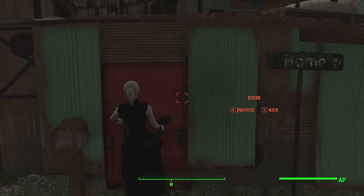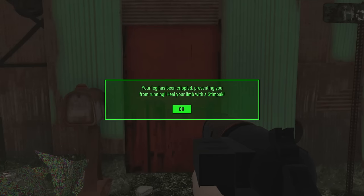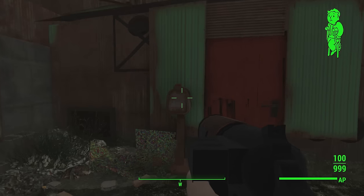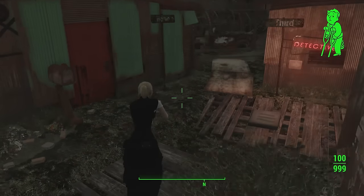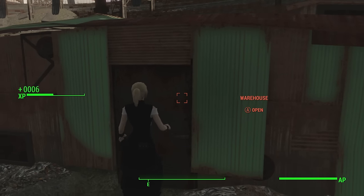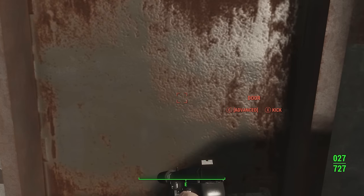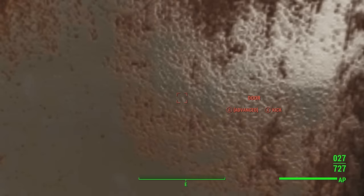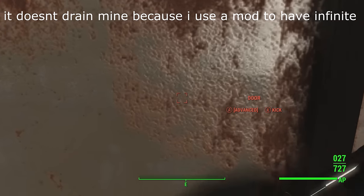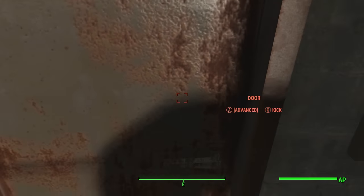If you fail to unlock a door by shooting it, the lock may break and completely stop you from getting in at all — so that's definitely something to watch out for. The next option is to kick the door, and obviously there's a very low chance this will work, especially against higher-level locks. Raising your strength or wearing power armor increases your chances, but it also costs action points and drains your fusion core.